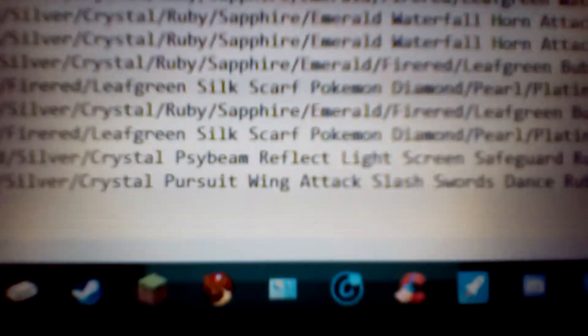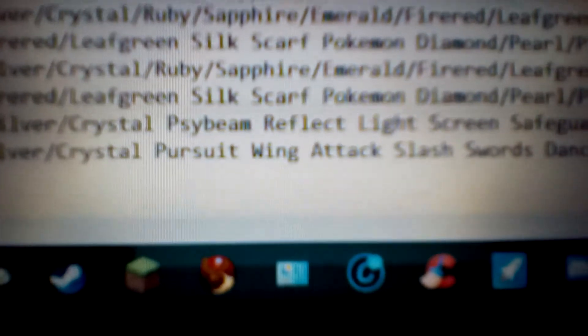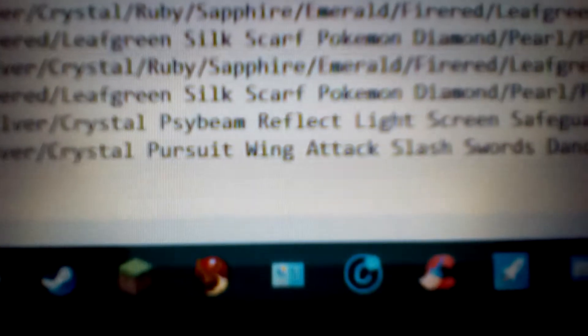So the moves for Pokemon Gold, Silver, Crystal — first of all, Pursuit. Pursuit is a 40 power, 100 accuracy, Dark physical type attack. It's not too bad of a move, but the effect is really nice. Pretty much when you use this against a Pokemon that's just about to switch out, this will not only attack them before they switch out, but it'll actually do double the damage.